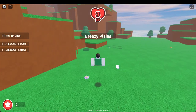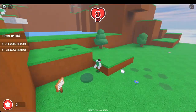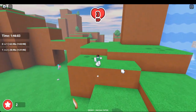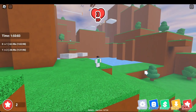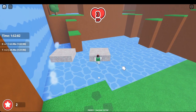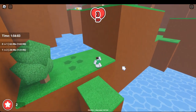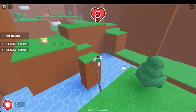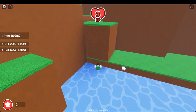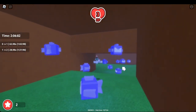Now once you're in Breezy Plains you're gonna have to go to your left from your facing starting position. This entire area right here is gonna have a few stars so we are gonna have to collect the points all here. First of all, jump up here and head over here — plus there's a cave down here which will have the player point in it.